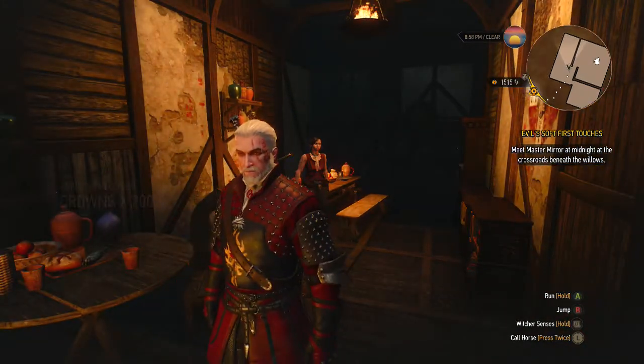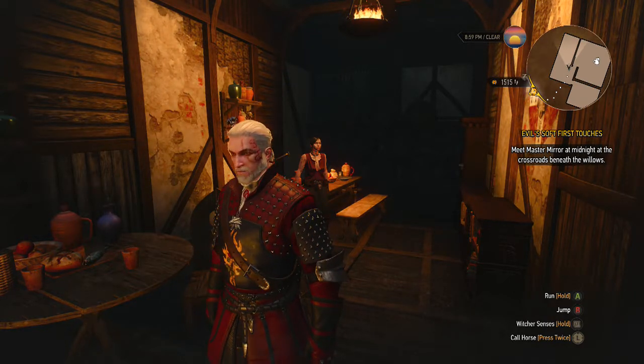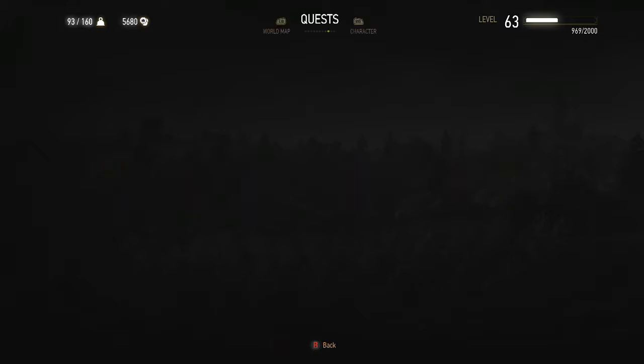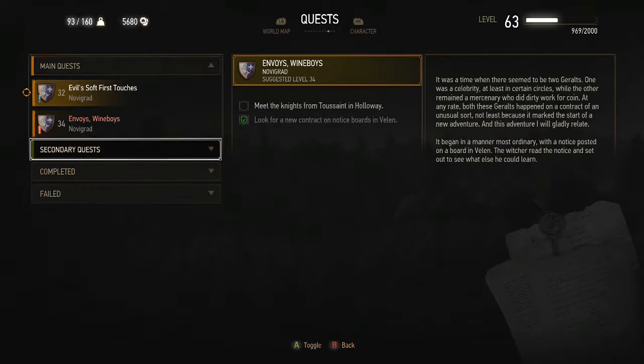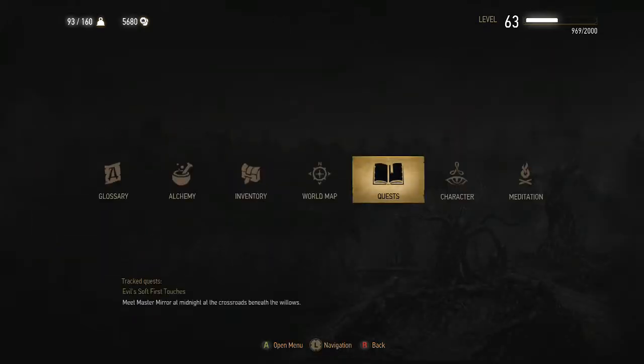So that was part 19 and the secondary quest Rose on a Red Field. In the next part we'll be carrying on with Evil's Soft First Touches. So like, comment, subscribe if you enjoyed that video — if not, go fuck yourself. See you in the next part.